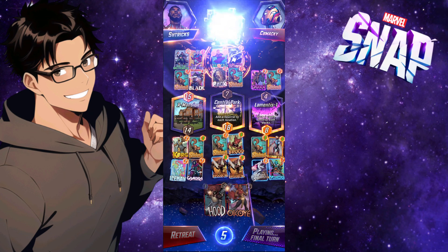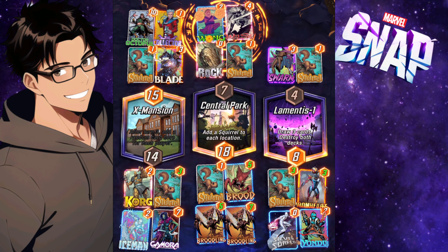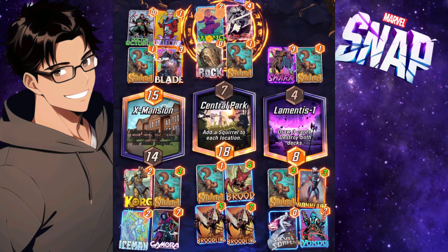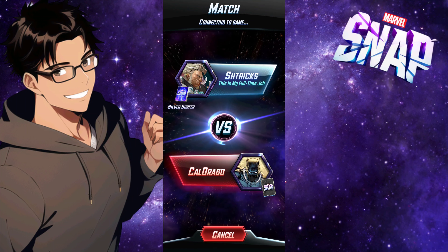Yondu can't destroy anything — there's nothing in his deck — and he has Wong left. I'll take those eight cubes, thank you very much. That's a victory for me! All right, this next guy Cal Drago — let's see what's going on in this one.